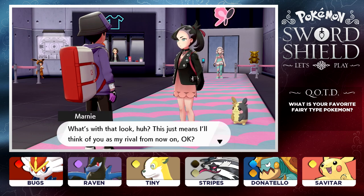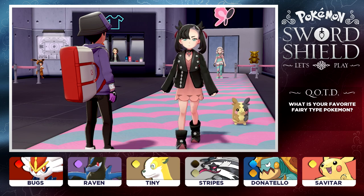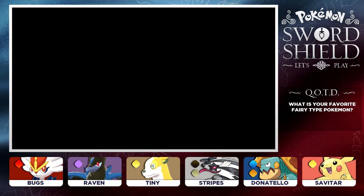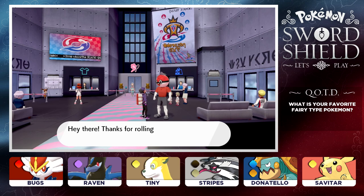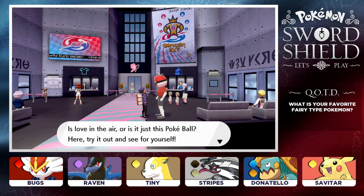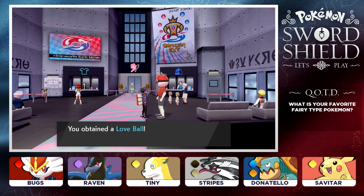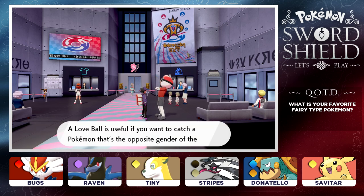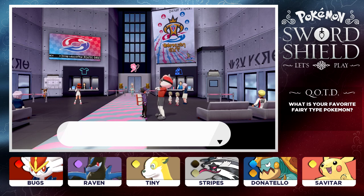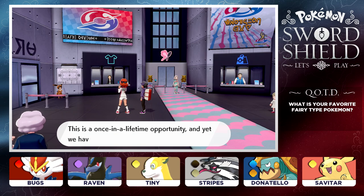This just means I'll think of you as my rival from now on. There aren't too many gym challengers left, you know - so we're meeting in the finals. You're on, Marnie - we'll see you in the finals. The Pokeball Guy gives us a Love Ball. We got nothing going on with Marnie - what are you trying to say, Pokeball Guy? A love ball is useful to catch Pokemon. Thank you so much, Ball Guy.